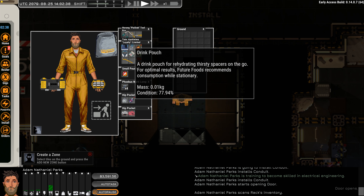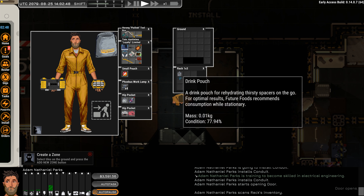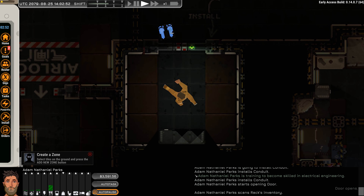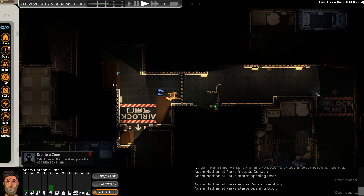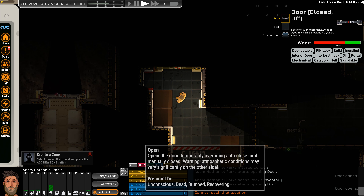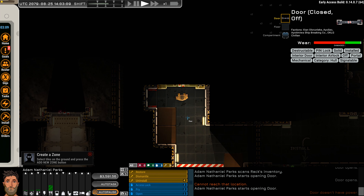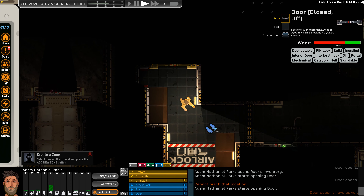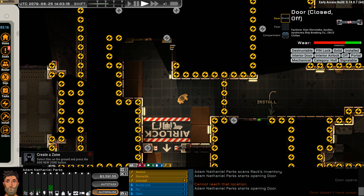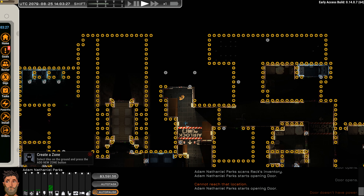I'm going to leave this drink pouch on this rack and maybe we'll just remember it when we come back. I don't think there's anything up here but we'll take a look, because we're exploring the station. These doors are — let's see, it says it's closed — I'm just going to try to open it. Cannot reach that location; it says I start opening the door but it didn't open. Is it powered? No power.